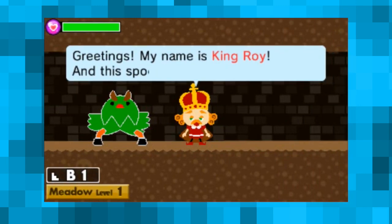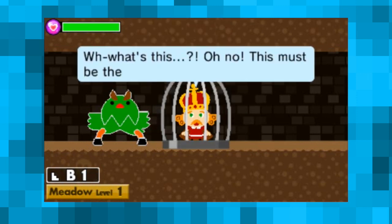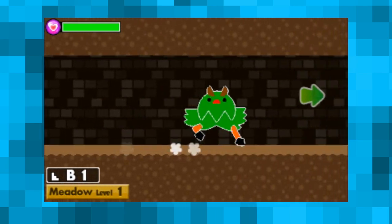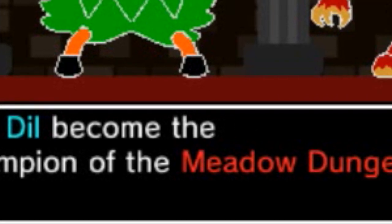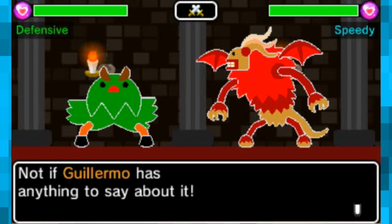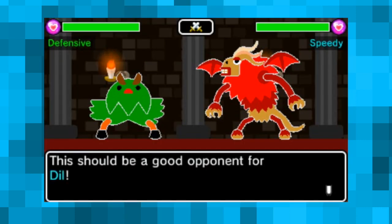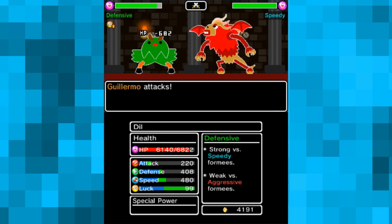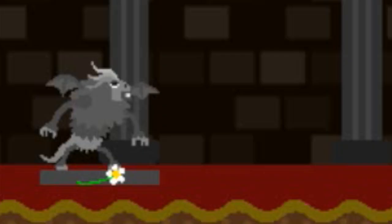Upon entering the dungeon we're greeted by King Roy, who is captured almost instantly by some evil monsters. I guess it's up to me and Dil to save him, but if we're fighting things like Bianca over here, I don't think it's going to be too hard. Will Dil become the champion of the meadow dungeon? Not if Guillermo has anything to say about it. Dil does a little dance, Guillermo attacks — he's dead. Yeah, he's very dead.